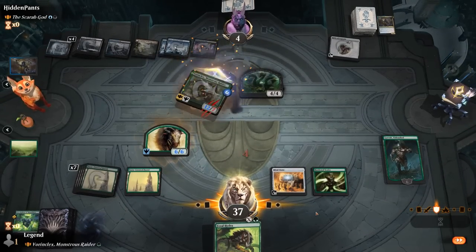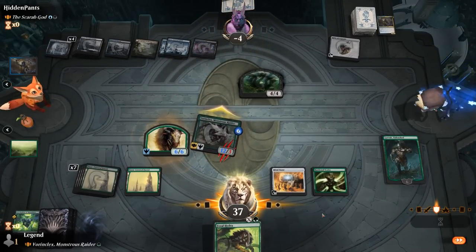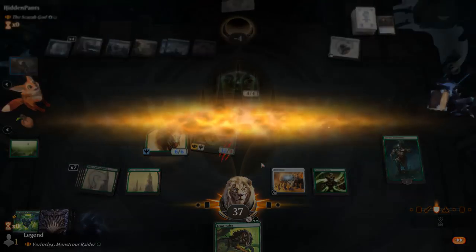Oh no, dark ritual — opponent can activate Scarab God one last time but that's not going to save them. Close game — was lucky to draw the lands when we needed them to replay Vorinclex. On to the next one.